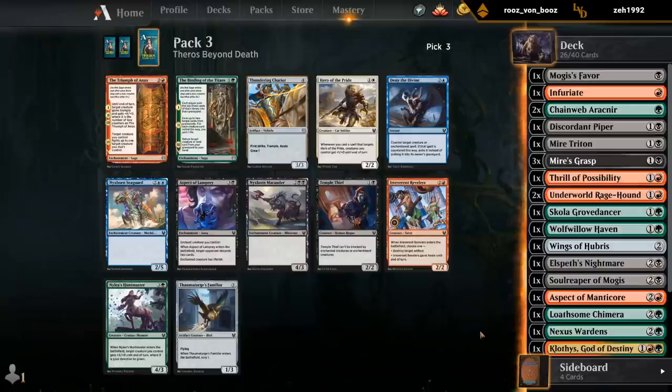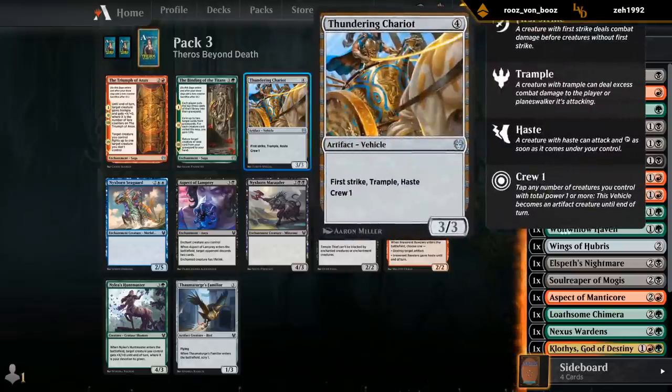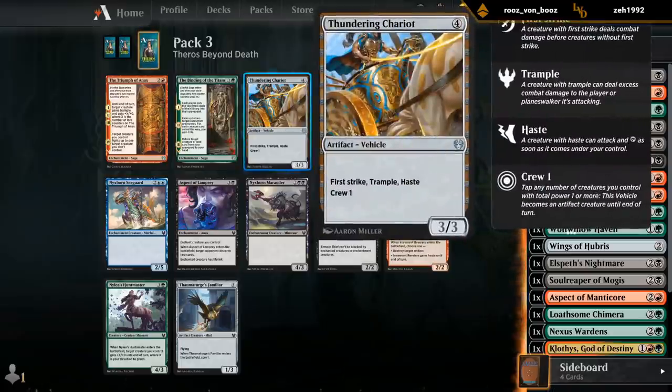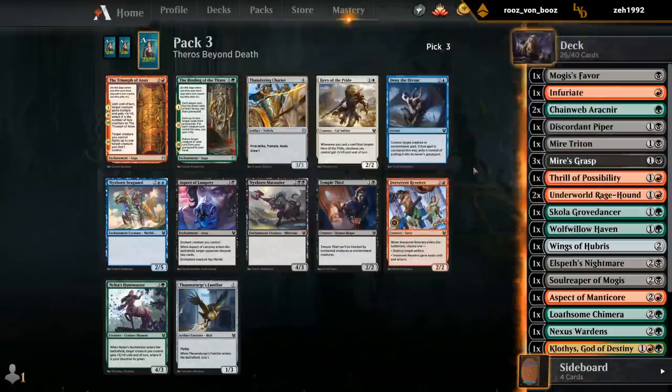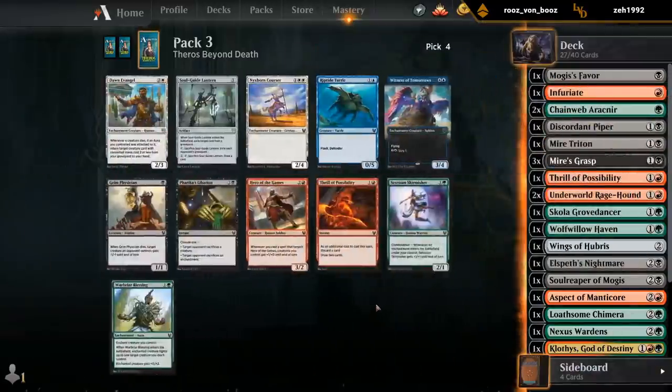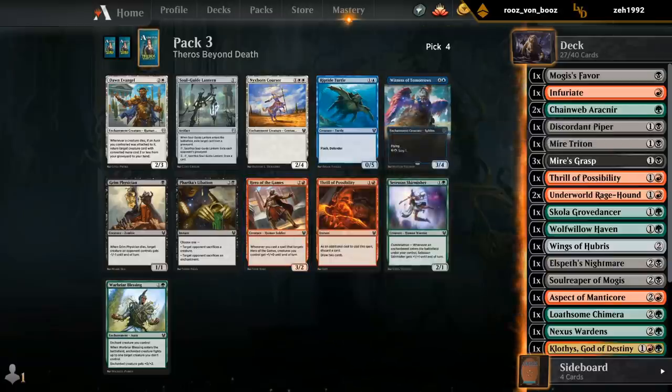There's not much — Aspect of Lamprey, I guess. Could take a Chariot, which we can always play regardless of colors. Chariot is kind of a combo with Ragehound too — I didn't realize that yet. If the Ragehound would have a bad attack, we can just crew the Chariot and tap it. That's a neat synergy. Do we have any ways of targeting here in the games?